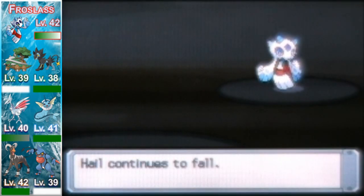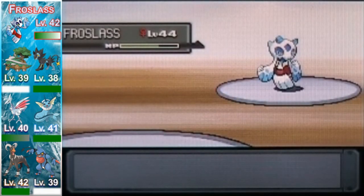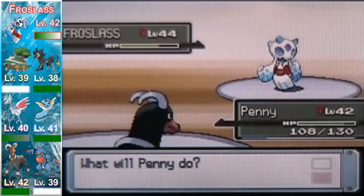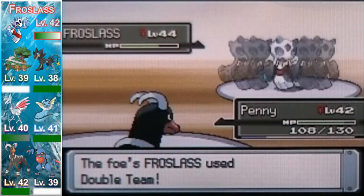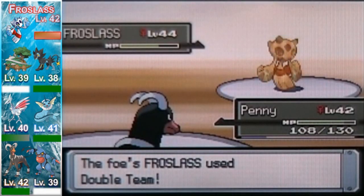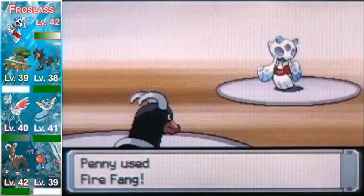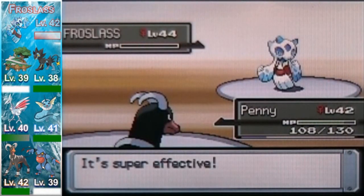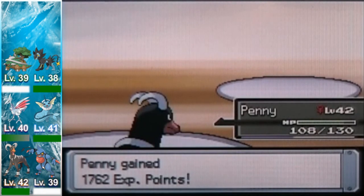If you want to play the offensive game, I'll play your game too. Time to burn this thing to death. Now it's going to start using Double Team — couldn't you have used that last turn? Froslass is a very fast Pokémon too, which is also annoying. I do have Feint Attack on Helm Doom though — I don't need it though. That works! Okay, that's all she wrote.